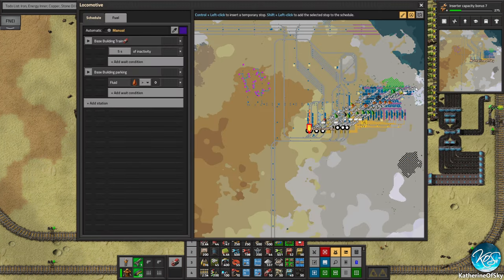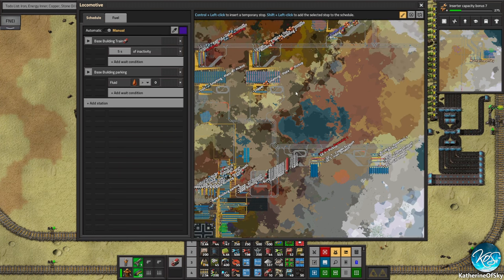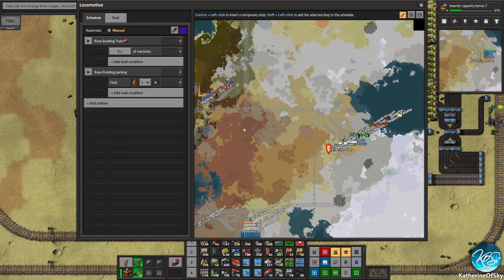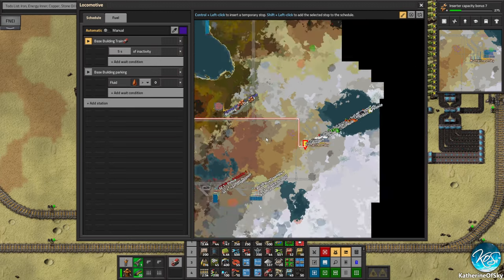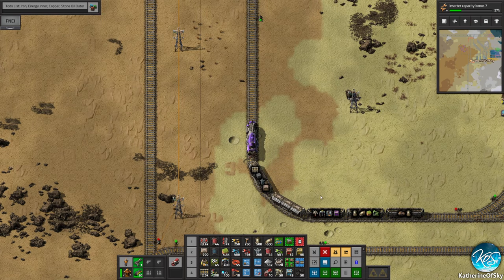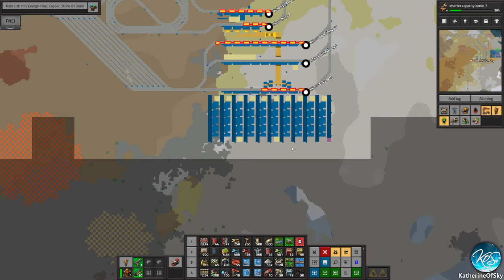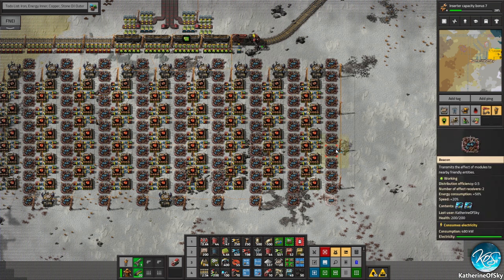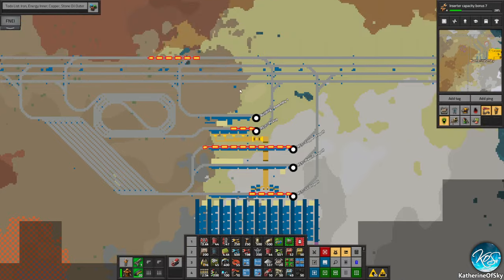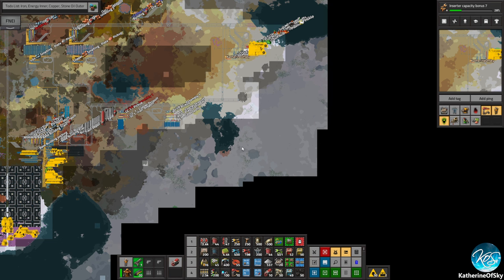This building station is going to take quite a while to get things going because of the large amount of level three modules it requires for this specific build. I didn't really want to build another one — this took me so many hours to build off camera. It's a big blueprint and I have PTSD from doing that blueprint. Let's go back to the base. We just need some more red circuits, and that's going to be solved by the plastic train.